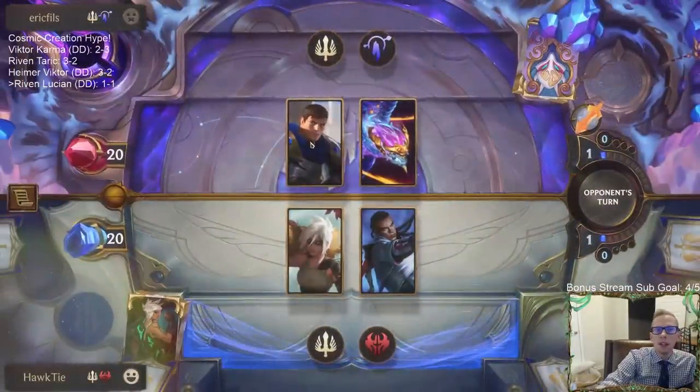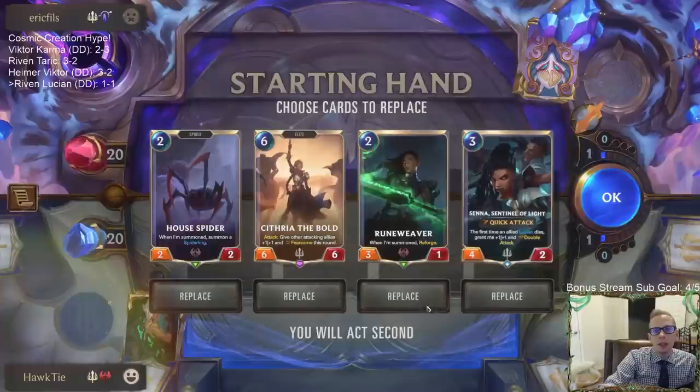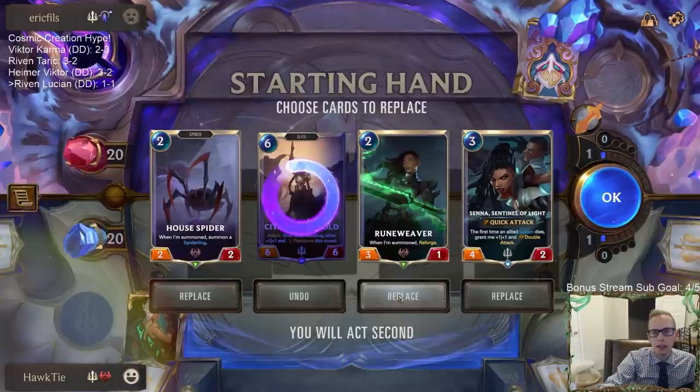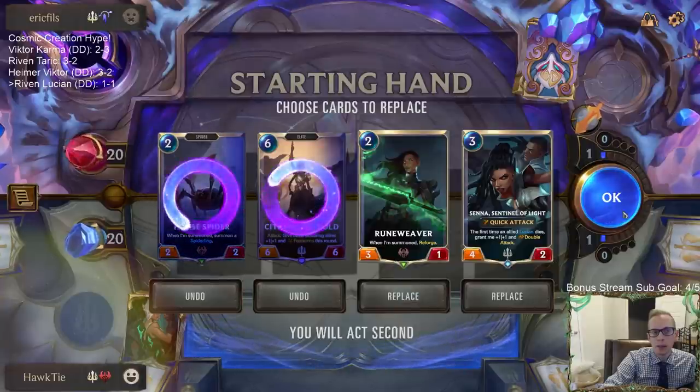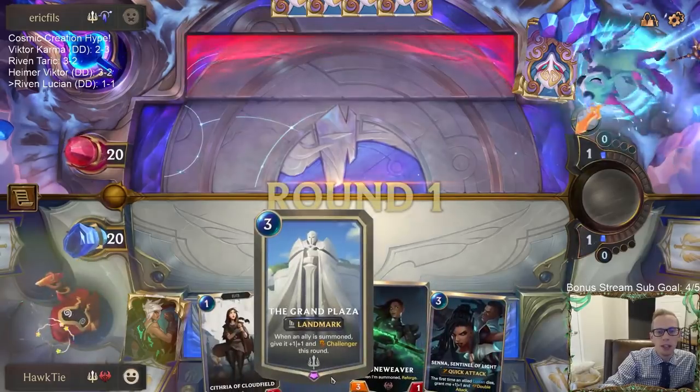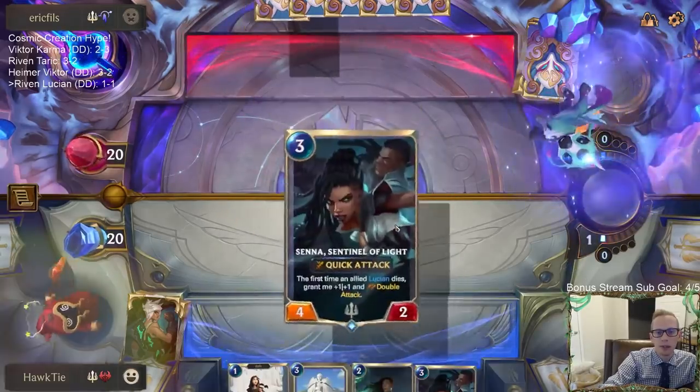Okay, start the next game. We're against Garen Aurelion Sol. Let's mulligan this — we'll keep the three-one that has Reforge, yes, and Grand Plaza. Yes! Oh, another one.